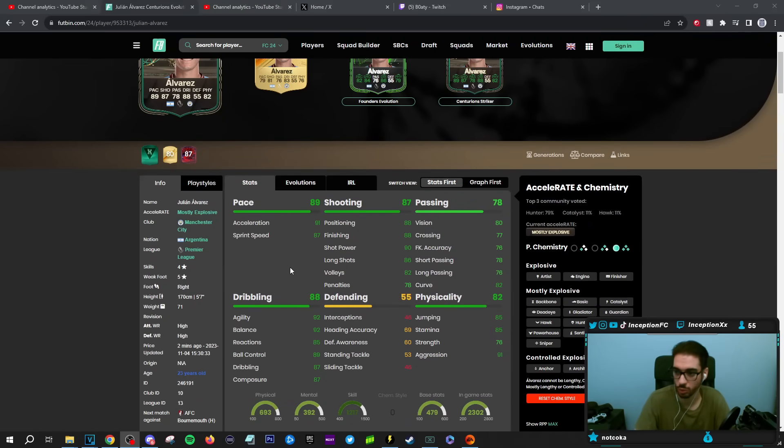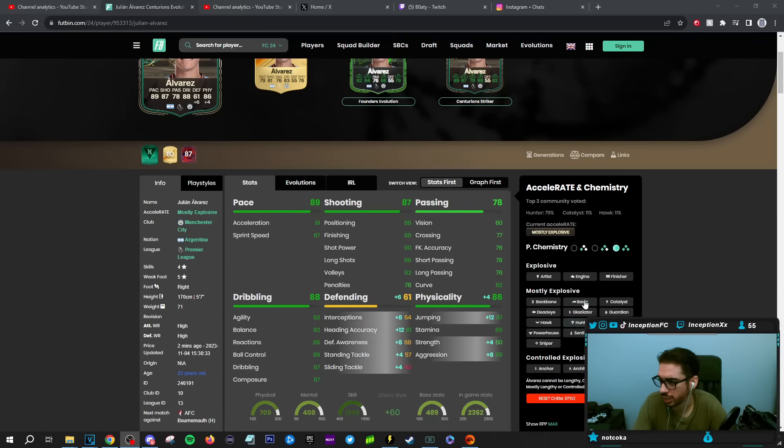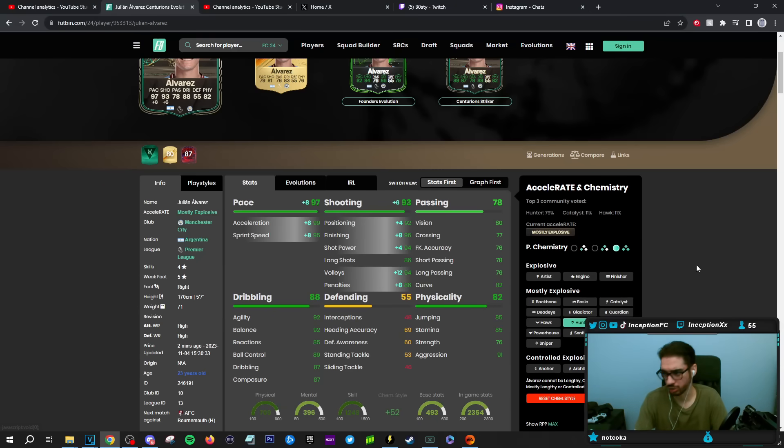With Alvarez, this card is a little bit different. He's got 4-star skills with a 5-star weak foot this time. He's 5'7", high/high work rates. This card is most likely going to be used on a Hunter Chemistry style, because the Hunter Chemistry style is going to boost the pace to 99 acceleration and 95 sprint speed, while the shooting stats are also going to be improved.